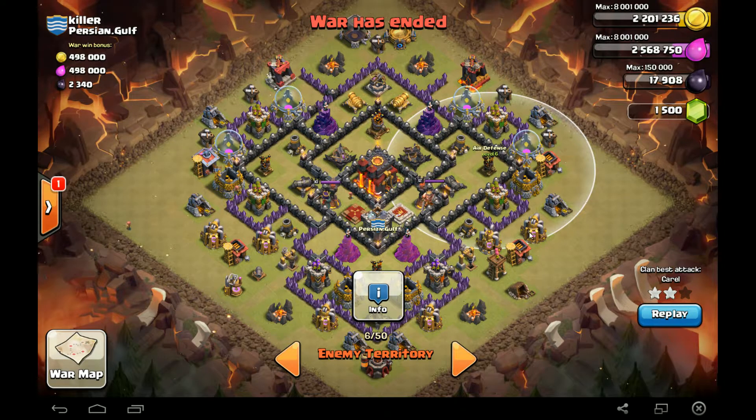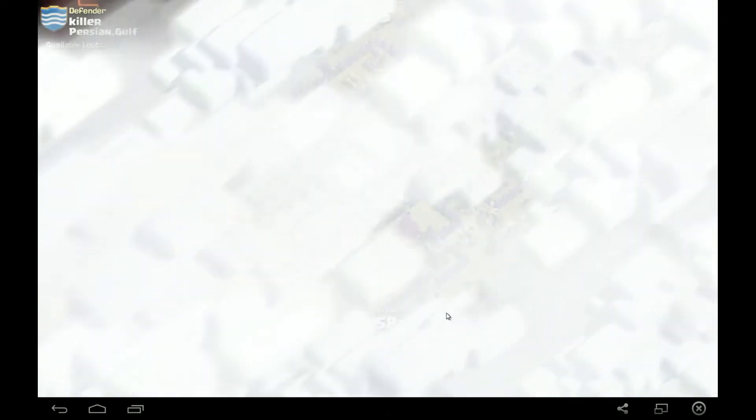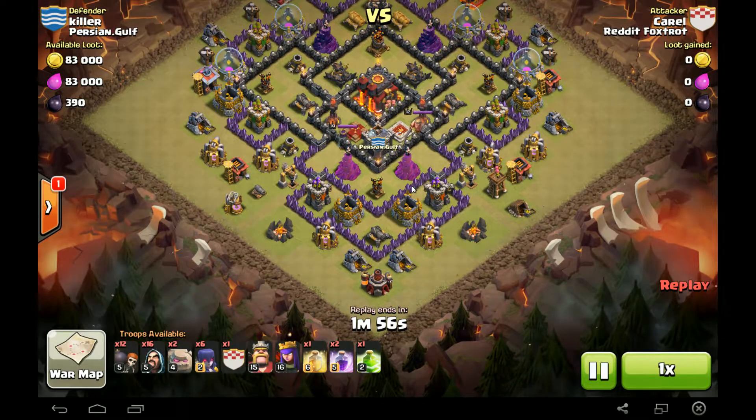So let's go ahead and take a look at Carel's attack. Now Carel, he's one of our GoWiWi masters. So let's go ahead and take a look and see how he handles this. Carel's a TH9 attacking a TH10. He's got three Golems out, coming from the south.